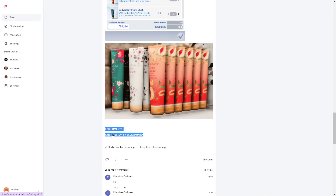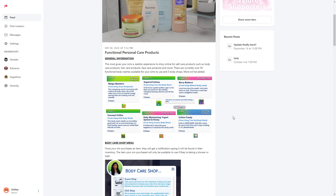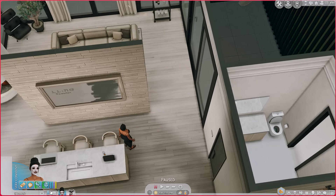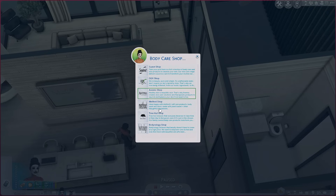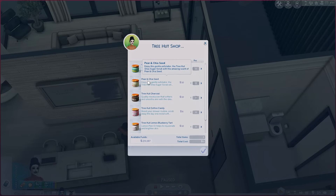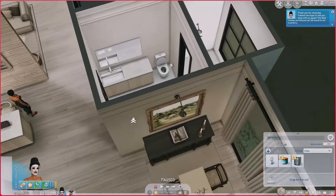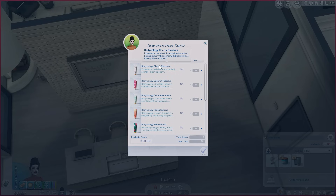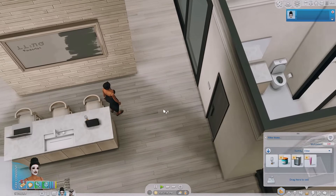This requires the XML Injector by Scumbumbo. Now let me show you how to use these products in-game. Click on the phone, go to Shopping, then the Body Care Shop. I'm buying from the Tree Hut shop — they have pear and chia seed, charcoal, coconut lime, cotton candy, lemon blueberry, sugared fantasy. We're gonna grab sugared fantasy. We're also ordering lotion — they have cherry blossom, coconut hibiscus, cucumber melon. Let's get the pink vanilla wish.